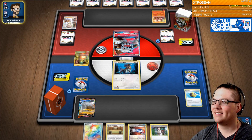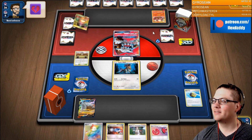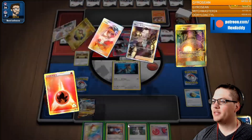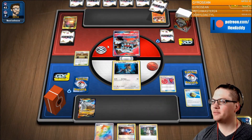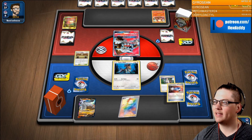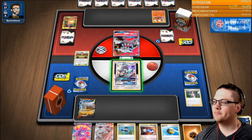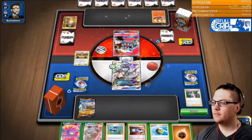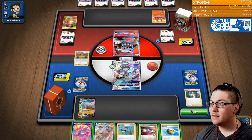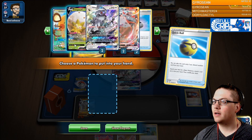That was definitely greedy, Brandon — I think you take the knockout there nine out of ten times. I'm going to play the Stamp because that gives him one less card. Granted, he probably didn't have a ton in that hand if he didn't play anything down, but technically that is the correct play. We'll go here. We're gonna discard the catcher for another Stonejourner.